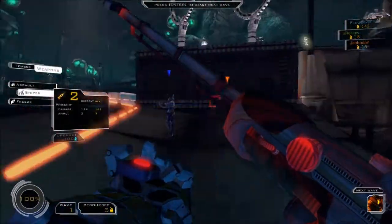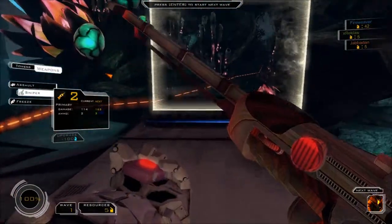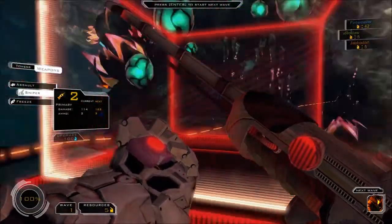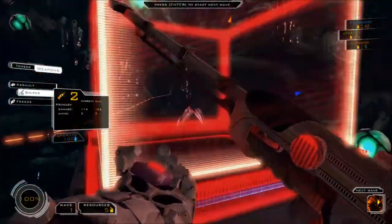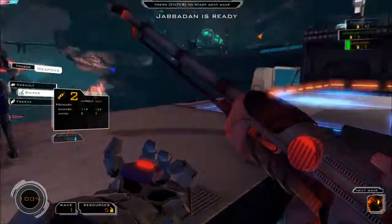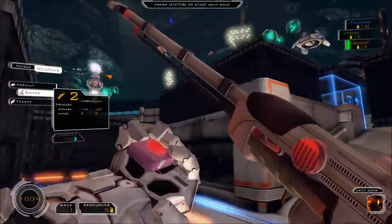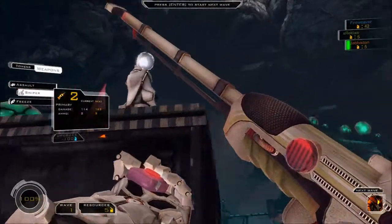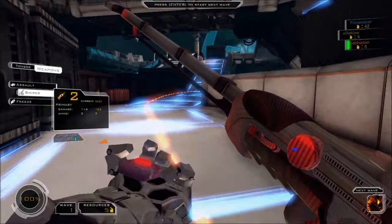We've got our maze prepared for wave one. The monsters are coming from this way, so we're all going to sit back behind this little dealie right here and shoot at them. And this is a holotower! If you shoot through the holotower your bullets do more damage. It is awesome for that.